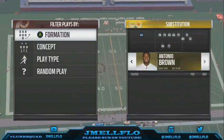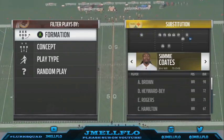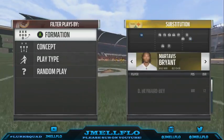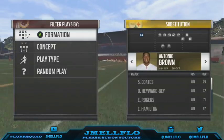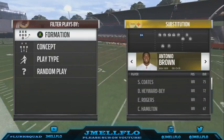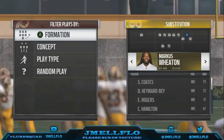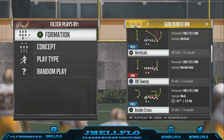We're gonna start off with the Gun Bunch Weak. You want someone fast with a little bit of height right here — I'll probably put Martavis Bryant there. Make sure you got your fastest player on your team, and then a good route runner here because he has corner routes and slants, and someone fast in that third spot.